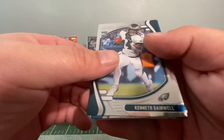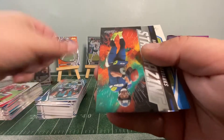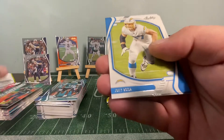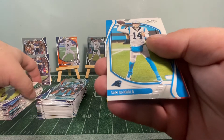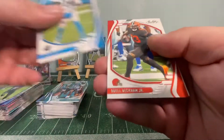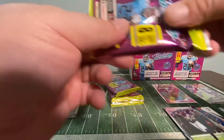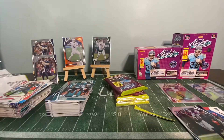Another Kenneth Gainwell, Sage Surratt, Aileen Phillips, Russell Wilson Stargazing insert, Joey Bosa, Marquise Brown, Sam Darnold, Odell Beckham Jr. Four packs to go, ladies and gentlemen!